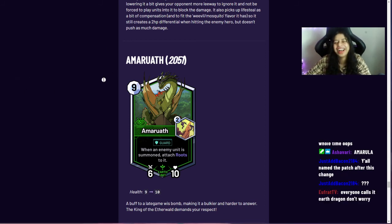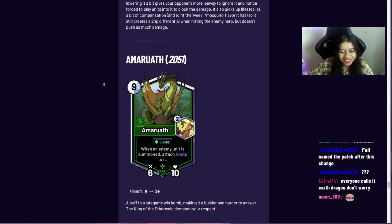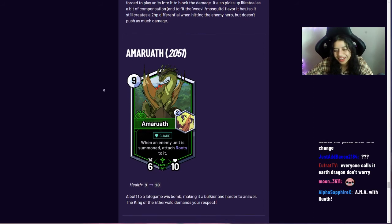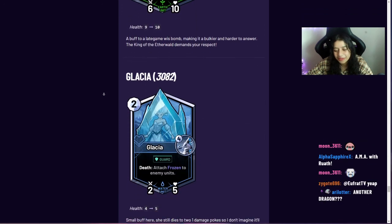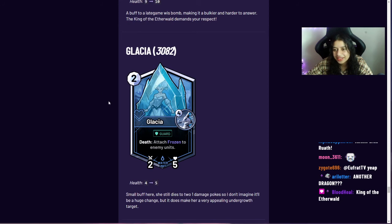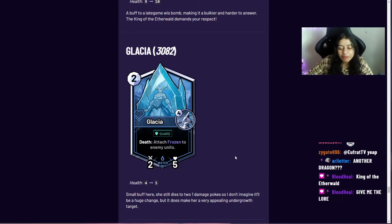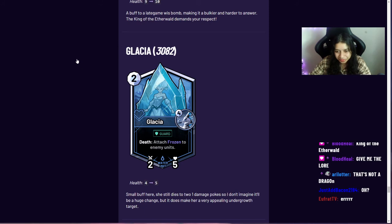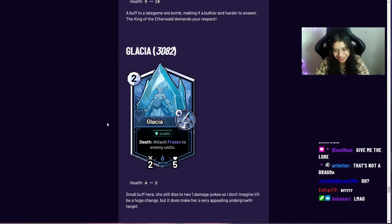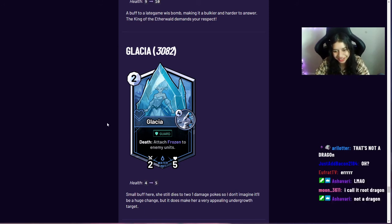Glacier received a small health increase from four to five — just a small buff to another Heart underperformer. Heart and wisdom are the lowest ranking prisms right now, so the data is being used to try to buff underused cards in those prisms while nerfing overused ones.